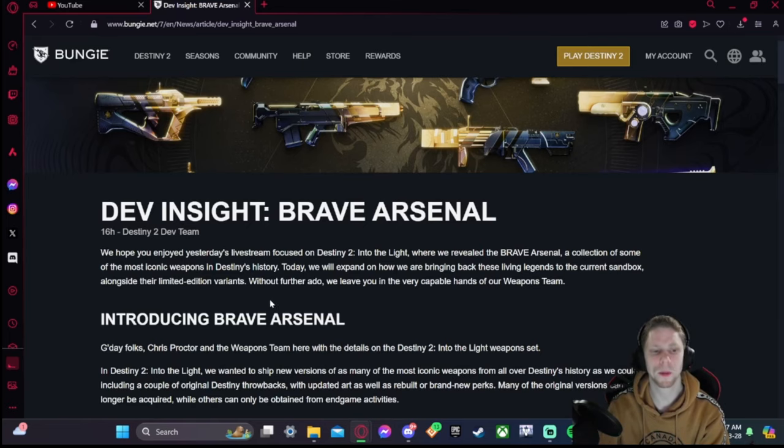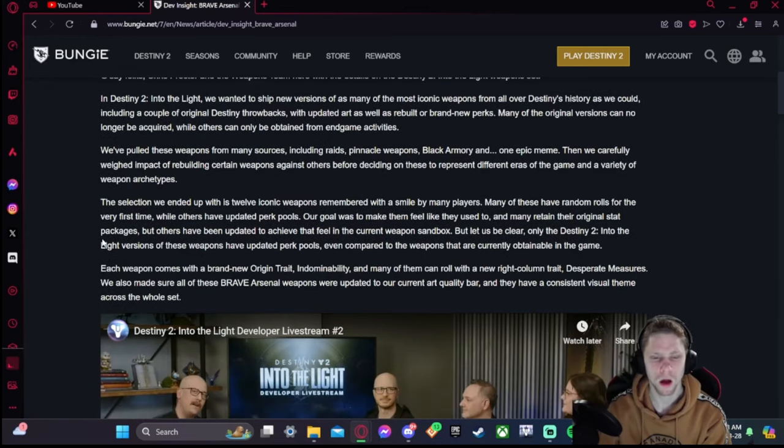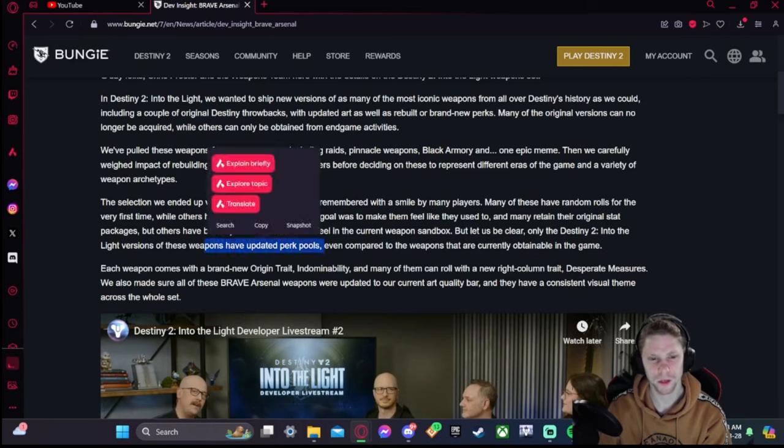Many of the original versions can no longer be acquired, while others can only be obtained from endgame activities. The selection ended up being 12 iconic weapons. Many of these have random rolls for the very first time, while others have updated perk pools. The goal was to make them feel like they used to, with original stat packages, but updated to achieve that feel in the current sandbox.